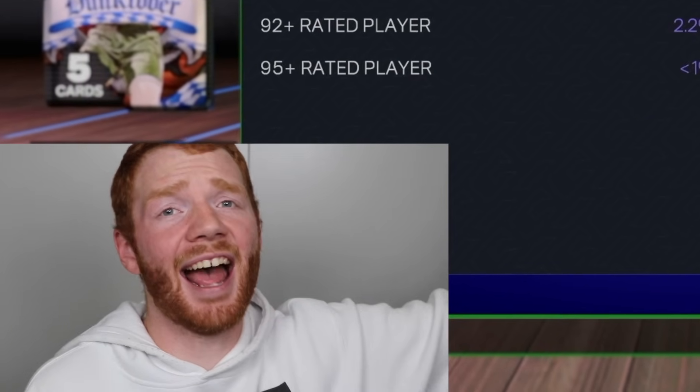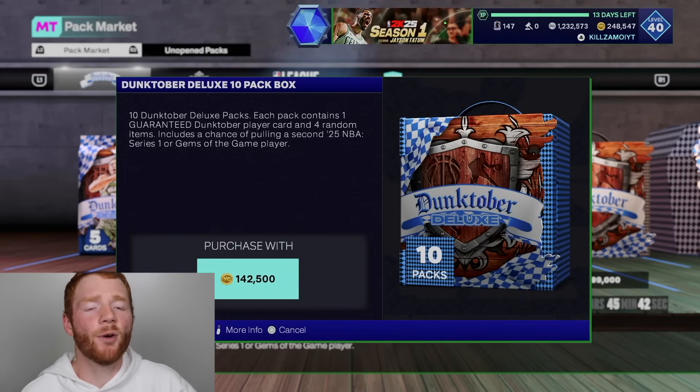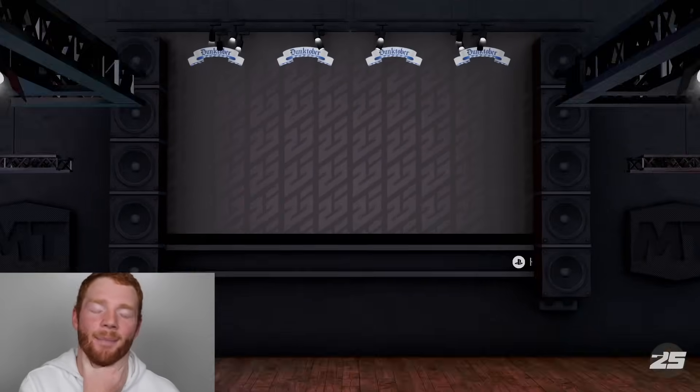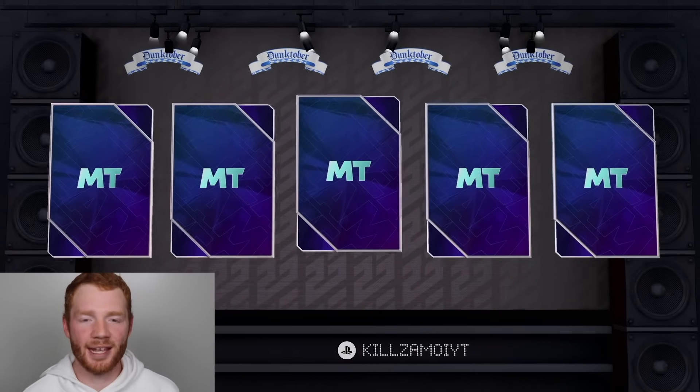So we're going to need to be super lucky to actually get that Pink Diamond pull, as I still haven't pulled one this year. Can you believe that? We're like a month into this game, but it's time now to actually spend this box. 142,000 VC, let's spend it. Come on 2K, let's make this happen and let's see an insane pull from these packs right here.